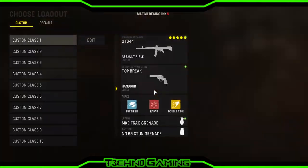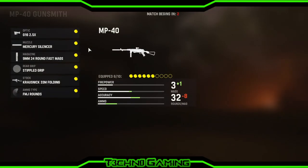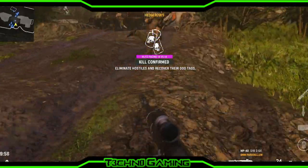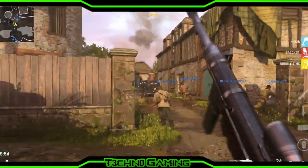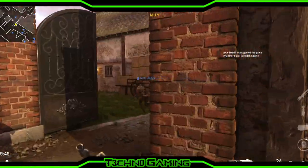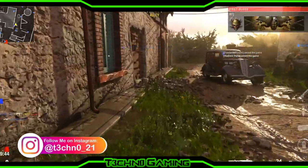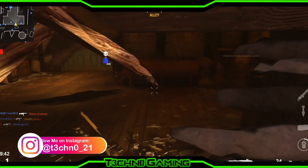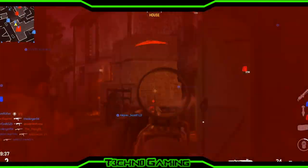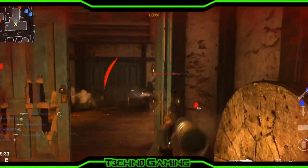Hey guys, today I'm kind of confused, as you'll see with the title of this video. In a few minutes I'm going to show you a couple of clips on some things I discovered while playing. The first clip — they're both from the same game — I die and respawn using stem shots, which only give you two per life. But the problem comes when I don't take any damage and I'm still able to use them.